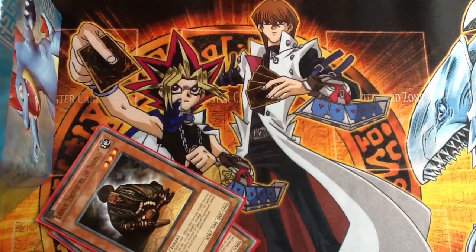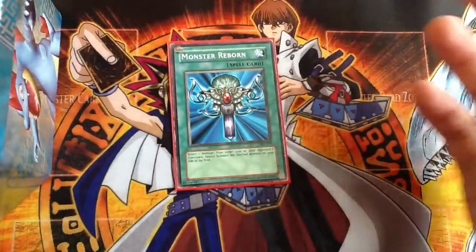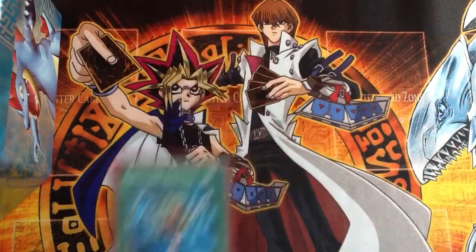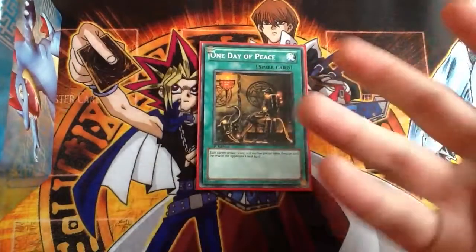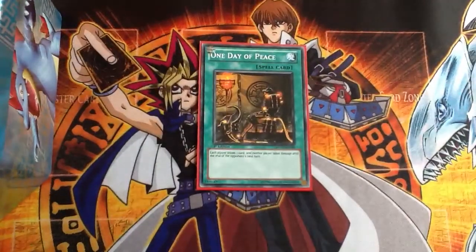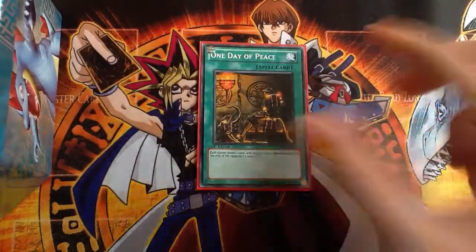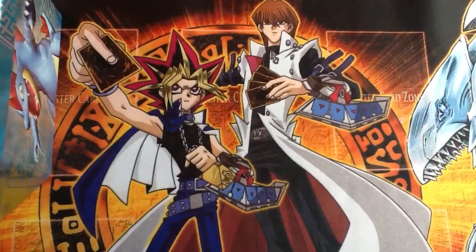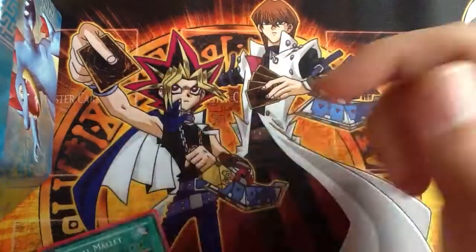The last three cards in the main deck are Monster Reborn — just a staple, I hope it doesn't get banned. If you're lucky enough to pull a Monster Reborn, good on you. Next, One Day of Peace — this is a stall card that lets me get a card to my hand. If I'm missing a Cyber Dragon it gives me that extra chance to draw one, and I don't take battle damage, so it's a win all around. And then Magical Mallet — if I get the worst hand in the world with all spells and traps, I'll just Magical Mallet and have another chance at drawing. And that is the main deck.